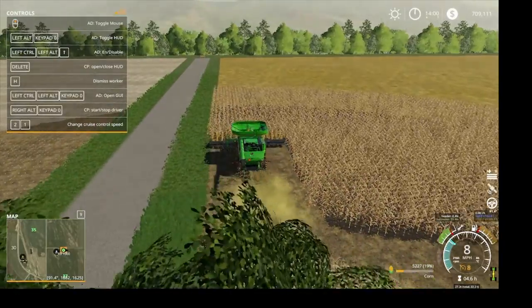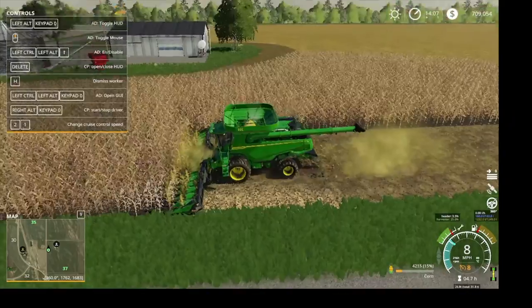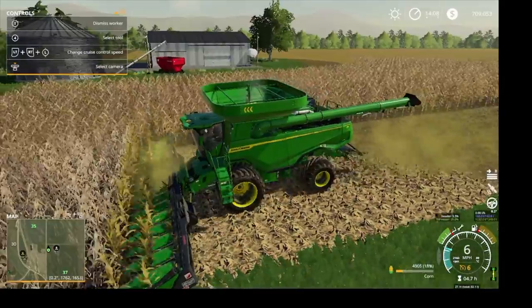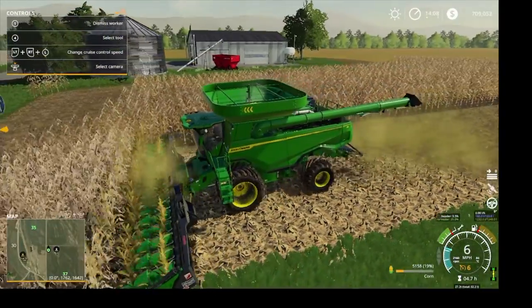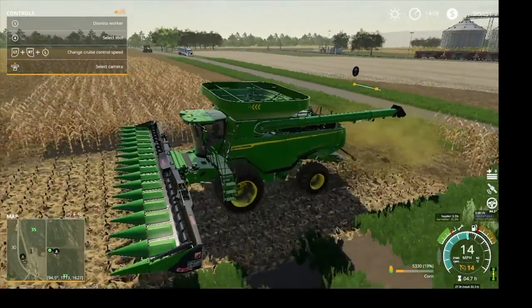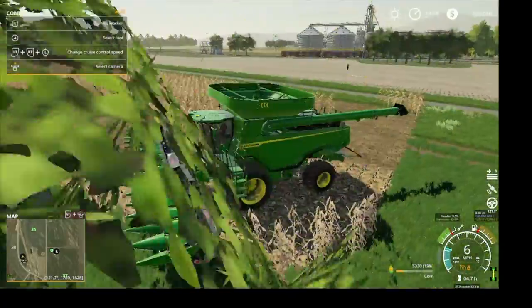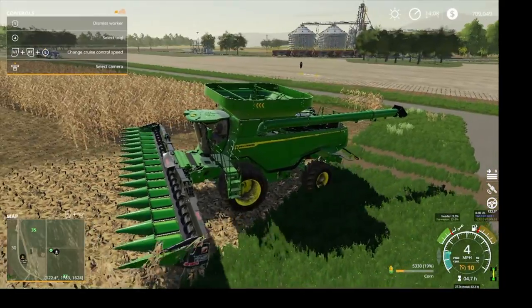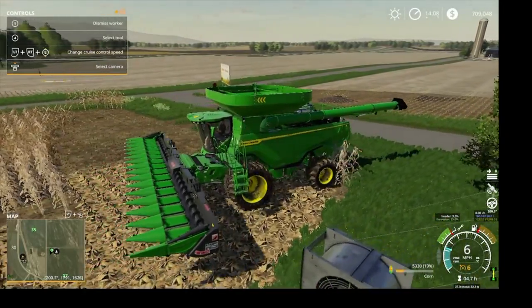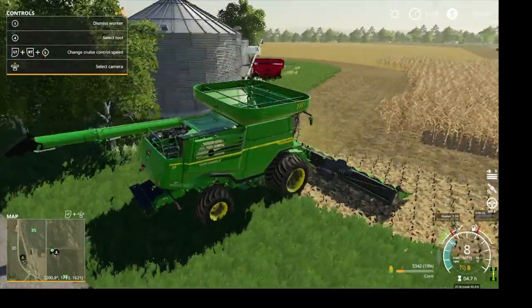He's supposed to do two headland passes and then he'll start his up and down rows, so we'll let him do it. He's about to finish his first headland pass — everything is looking good. And he'll start his second headland pass. Well, that was weird.